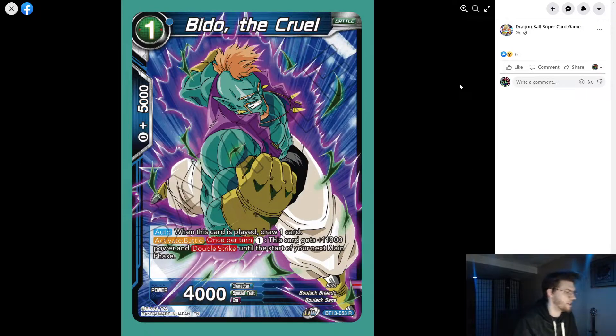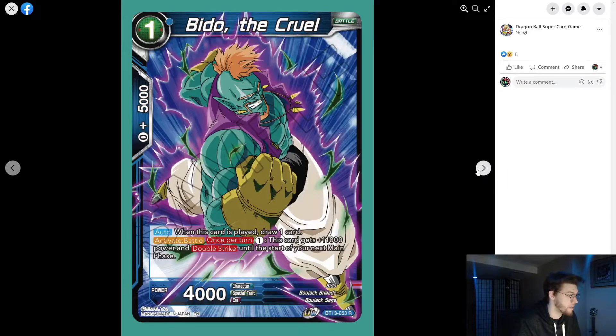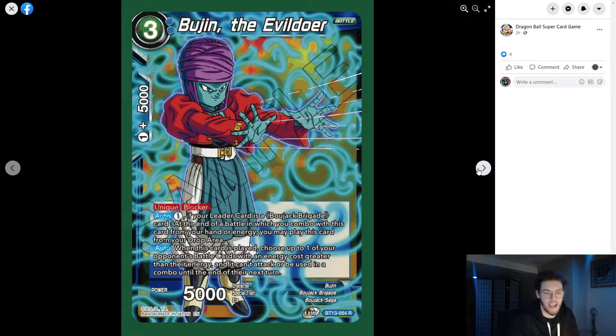Beat of the Cruel: when this card is played, draw one. Auto once per turn — one colorless — this card gets 11k and double strike. Another very good card. It's just a draw one and another target for Bojack. I'm so happy — I thought all the Bojack cards were just going to be 1k and only work with the blue leader, but this is good. These cards are extremely playable in yellow Bojack and I'm going to end up adding them to my existing deck.